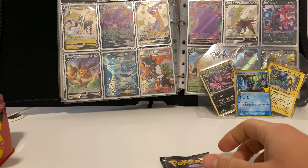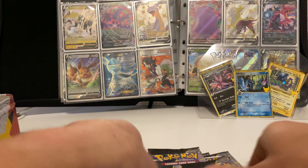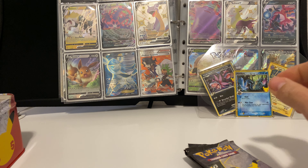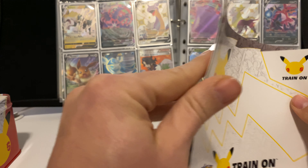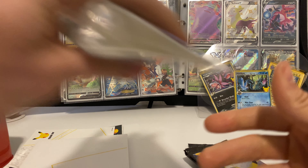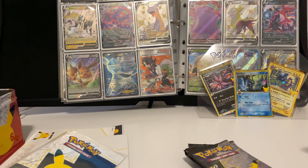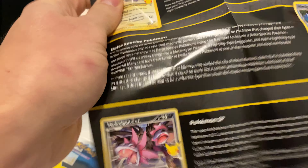Let's see how many Celebrations packs come in here — looks like we got six: one, two, three, four, five, and six. We also got some stickers, a cool little notepad for taking notes, and a mini portfolio book. And there's the promo cards that come with it, which is pretty cool.